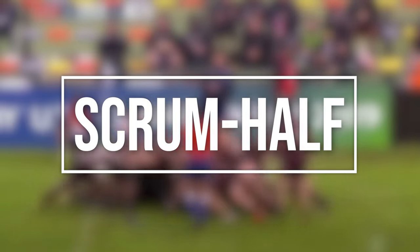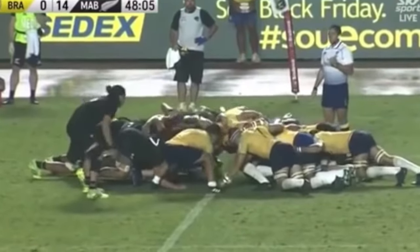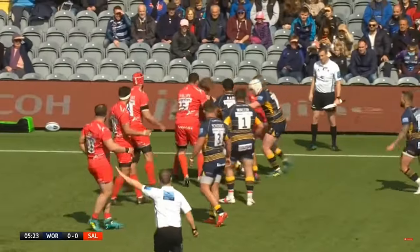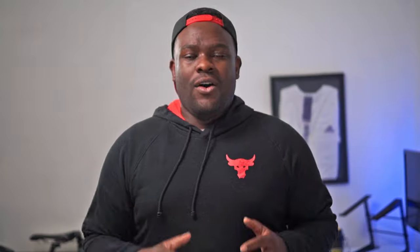The scrum half tends to be one of the smaller players in the team. They are the playmaker and link the forwards to the backs. On the offensive side their role is to control and play the ball from scrums, rucks and mauls, which is why they need good reaction time, good awareness and quick hands. On the defensive side they also need to be aware of the opposition scrum half and be ready to tackle if the offensive team picks up the ball and runs.